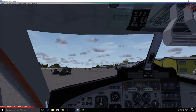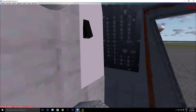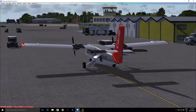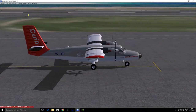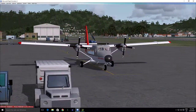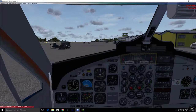Hey there, guys. My name is Pilot Drew, and this is going to be probably my first video on my channel. So we are here on the ground at Princess Juliana International Airport. I apologize for the default Flight Simulator 10 scenery, but I do have the freeware DHC-6 Twin Otter here. We're going to do a quick flight over to St. Bart's, again with the default St. Bart's scenery. So without any further ado, we'll get going.